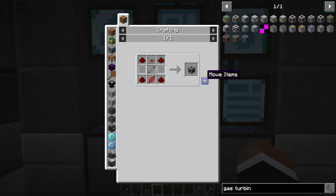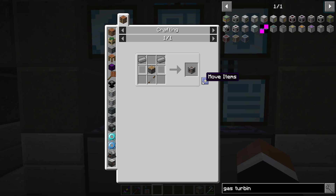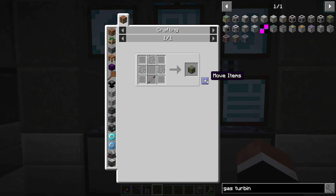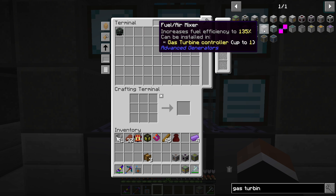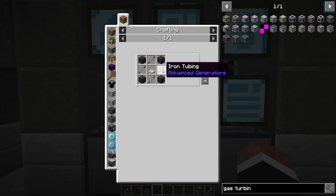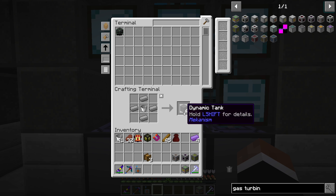I only need one gas intake valve to be honest. Maybe I want one of these for a fuel tank buffer, but no more than one. Then we want a fuel air mixer as well as a gas mix compressor for fuel efficiency. That requires these dynamic valves — I'll just make a few of those. Then we need a circuit.